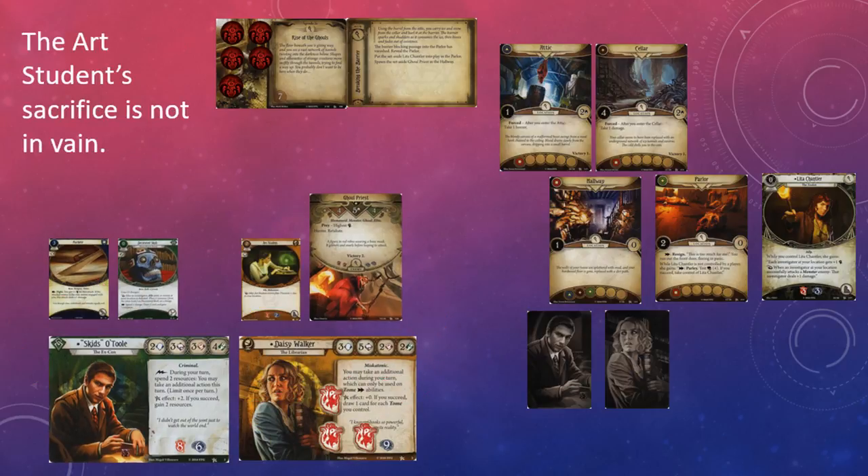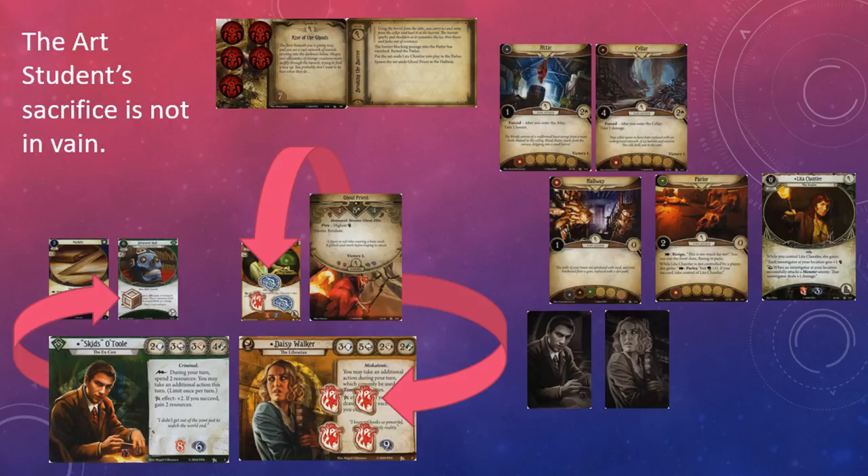You may also add charges to the skull when an ally asset at your location is defeated. I don't think you're going to generate many charges this way unless you or another investigator on your team is playing a lot of cheap disposable allies. If you're playing a rogue, for example, you're probably playing Leo De Luca and most players would move heaven and earth to keep him in play as long as possible. However, if you're playing Leo Anderson and a bunch of disposable non-unique allies, or you team up with a seeker who has a penchant for throwing art students to the ghouls, you should be able to generate a few charges with Decorated Skull this way.